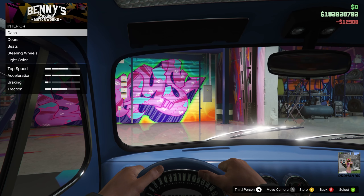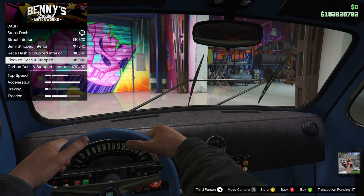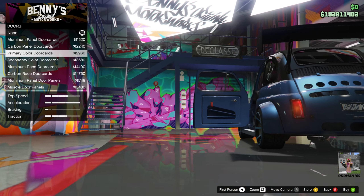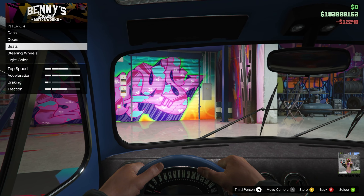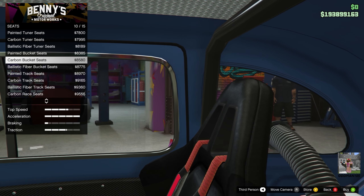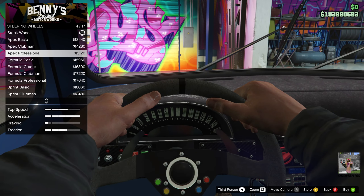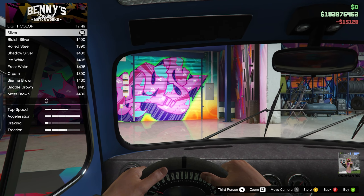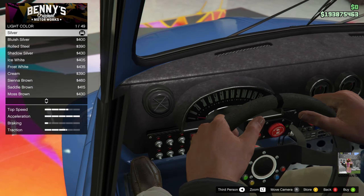Interior — the dash. We're going race on this one, so you know we've got to do it. Let's get this one. The doors — let's put some race door cards on this thing. Actually, you know what? Let's get carbon. We'll do carbon. Seats — oh, here we go. We definitely got to get rid of those seats. Let's go carbon bucket. Steering — Apex professional. Let's do that. Light color — I kind of like the stock the way it is, let's leave that stock.